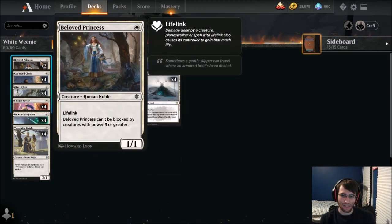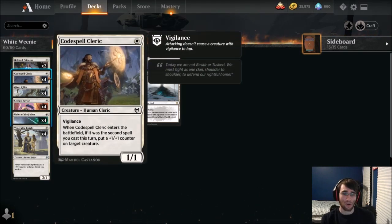Let's go down the list. You've got Beloved Princess — a 1/1 Lifelinker that can't be blocked by creatures with power 3 or greater, which has actually come up in some games. New addition from Kaldheim: Codespell Cleric, a 1/1 with Vigilance. If you cast it as your second spell, you get to put a +1/+1 counter on target creature, so it would be a 2/2 Vigilance or it can buff something up. You can play a 1-drop and then this and put the counter on itself or another creature — a good cheap card.